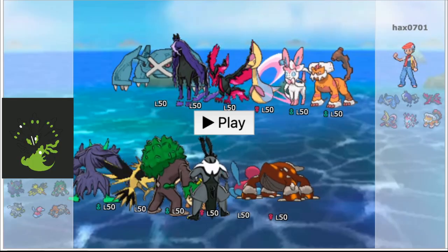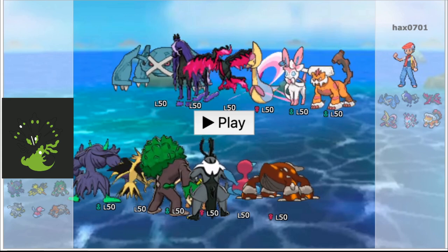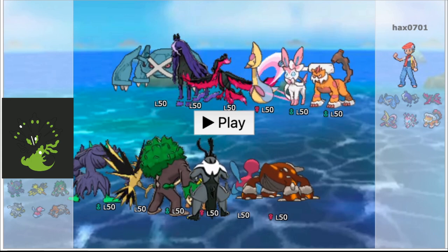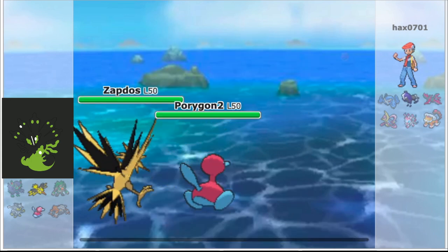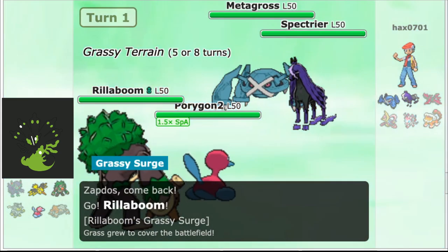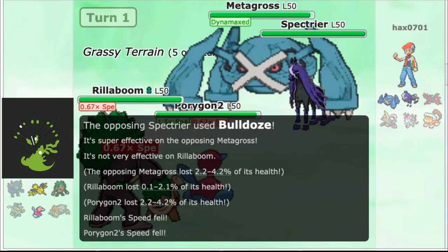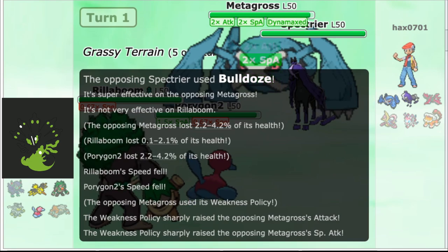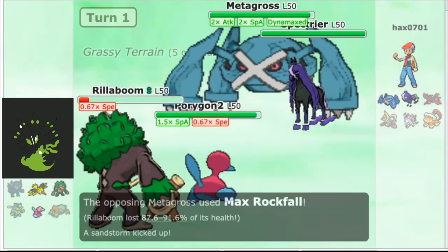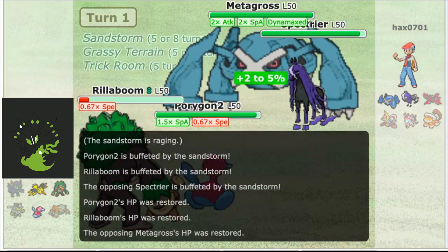This game showcases one of the weaknesses of the team — the relatively low-impact nature of its Trick Room mode. In contrast to ours, our opponent is running a team with a lot of Pokemon that could potentially Dynamax. We lead Zapdos and Porygon2 into Spectrier and Metagross, and we immediately switch Zapdos for Rillaboom because we see what they're trying to do. They go for a Bulldoze to proc Metagross's Weakness Policy, but thankfully they don't have Ice Punch, instead going for a Max Rockfall into Rillaboom, which we just barely survive. Porygon2 sets up Trick Room, hopefully setting up for a Heatran sweep in the mid-game.